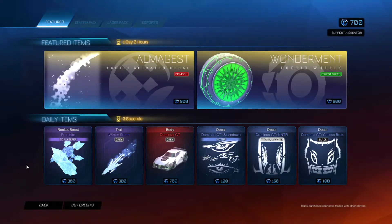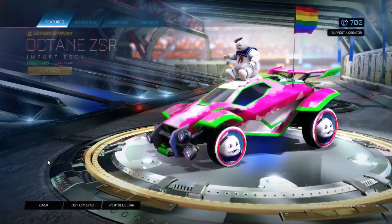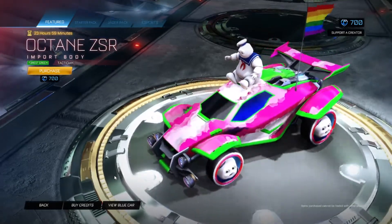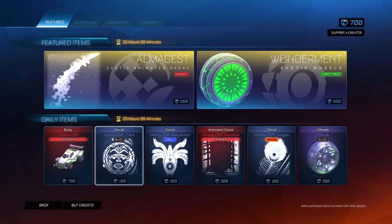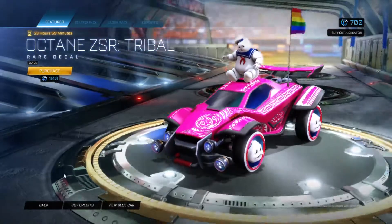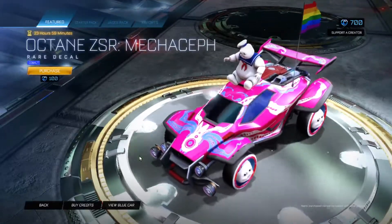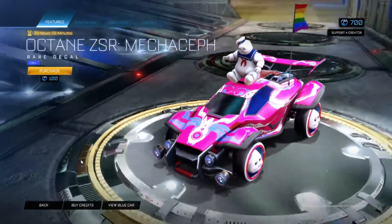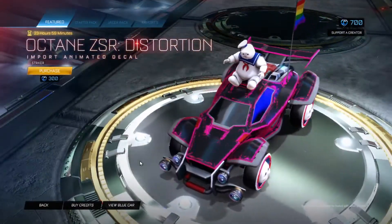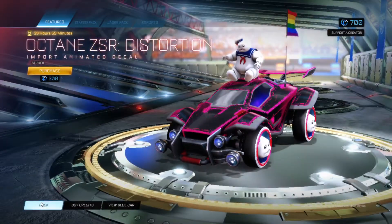We have the Octane DSR Import body in Forest Green with Tactician — that's an interesting look. The Octane DSR Tribal is in black, though the black's not really that obvious. We have the Octane DSR Mecha Seth, pretty nice, and that's in Cobalt. We have the Octane DSR Distortion in Striker — that looks really cool, I like Distortion.